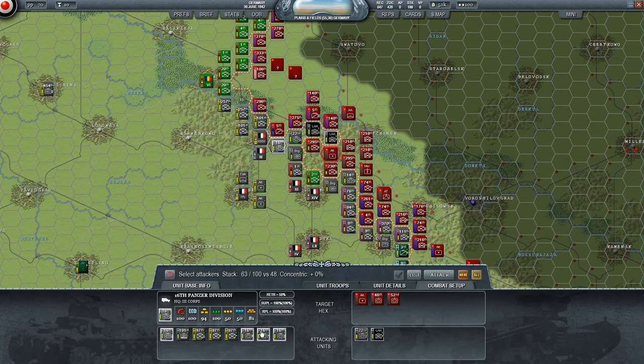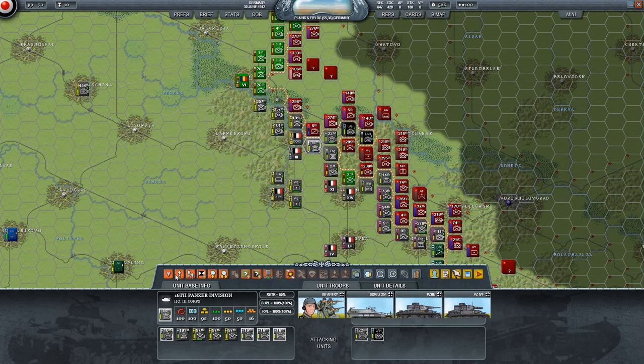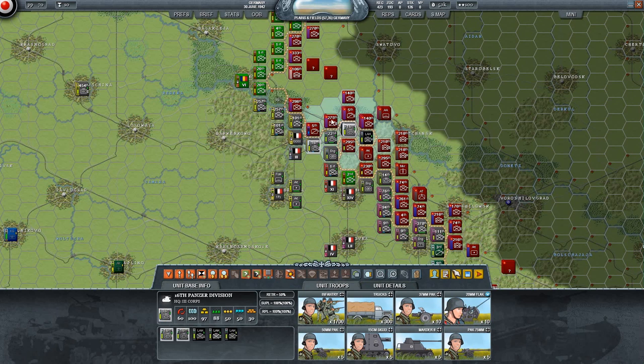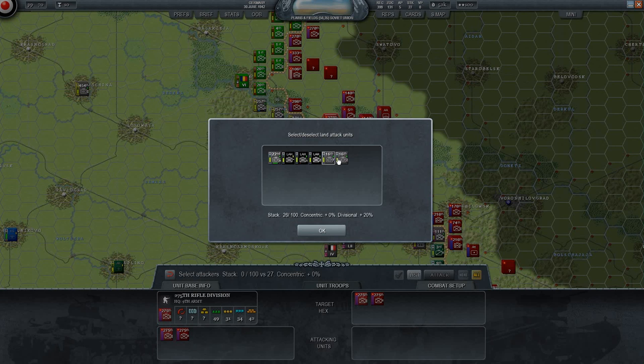I think we should move some of these tank troops up. We have some panzers to move around, which is nice. I'm kind of thinking of moving them into the gap here. Fighting in a forest is generally not recommended, so I'm gonna move them over here. I'm gonna have this one attacked by the 16th Panzer.